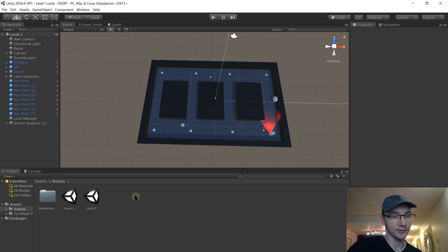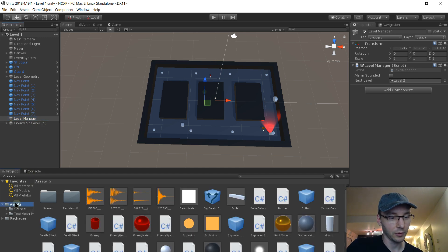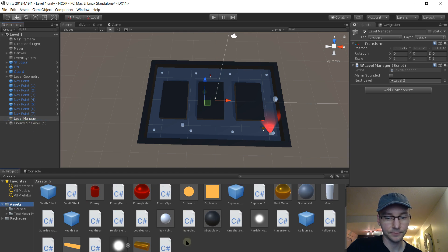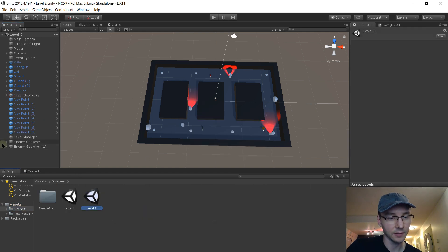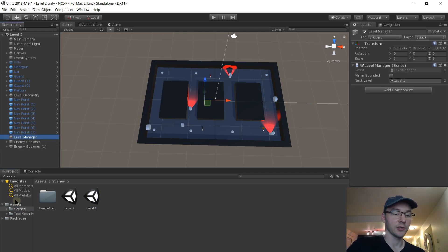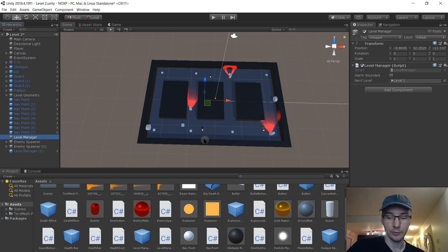Before we fix the abruptness, let's fix some sloppiness: we have a Level Manager that's supposed to be the same between both levels, but it's not a prefab - it's an individual thing. If we ever added a new component to it, we'd have to do that separately in both scenes. The fact they have the same name is irrelevant - they have no connection. So let's drag the Level Manager down to our assets folder to make it a prefab. Then for Level Two - its Level Manager is still its own instance. The easy fix is to drag the prefab into the scene to make a new instance, and delete the old one.